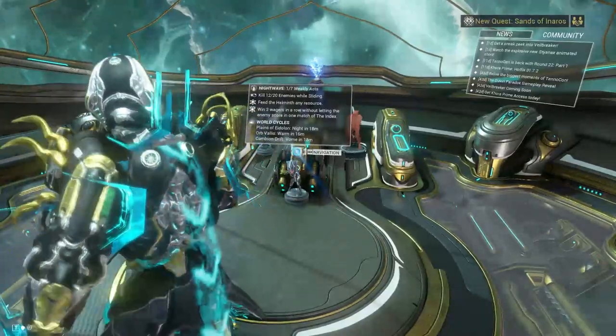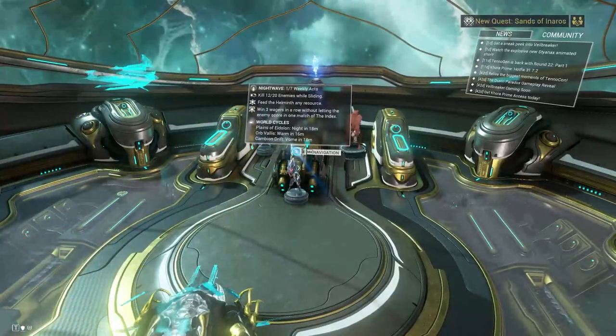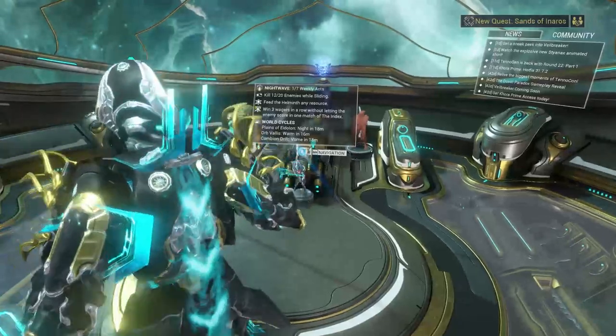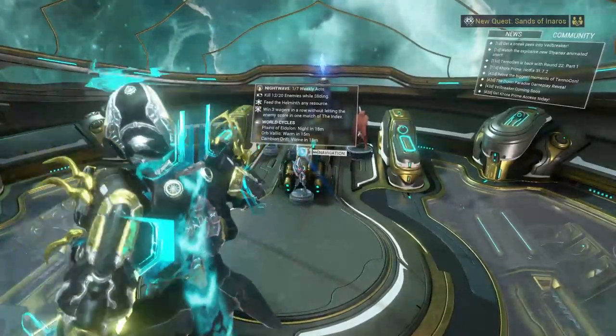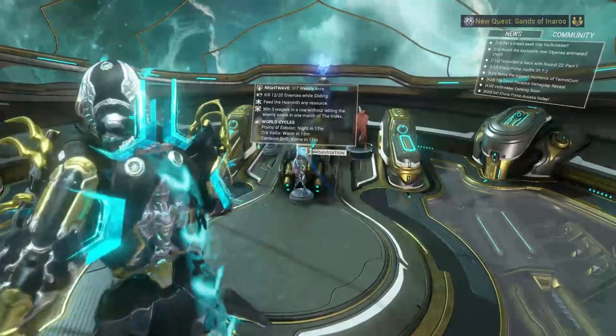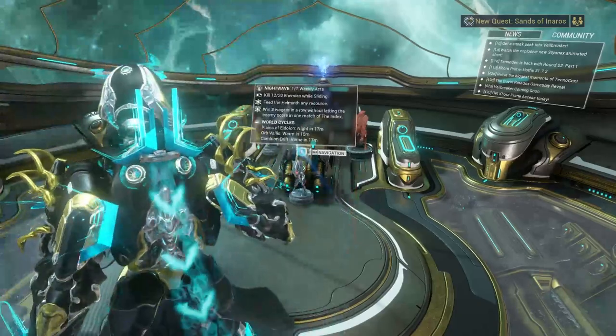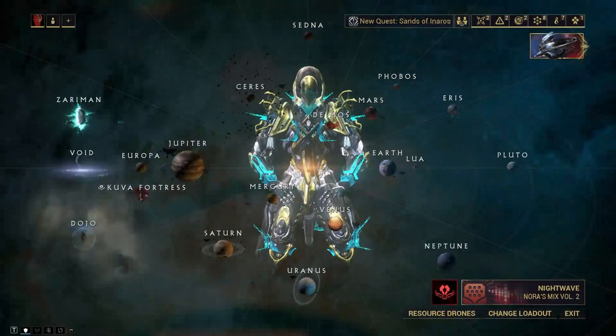Oxium is also used in a bunch of other things in the game, such as warframes or weapons — maybe not as much weapon-wise unless they're like the Dread or anything else that needs resources and parts — but also small things like ores or diamonds, or whatever the stuff you find in Fortuna as well as in Cetus. Oxium can be used for a lot of things.